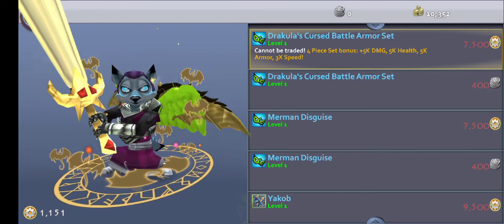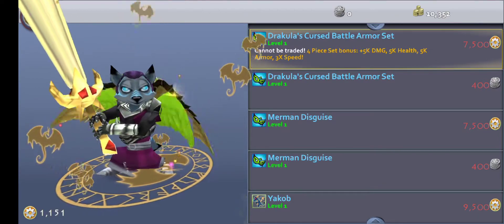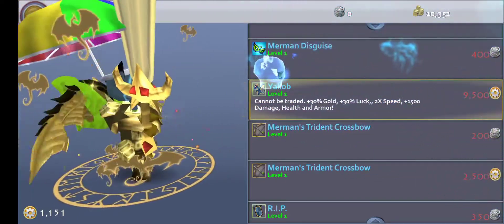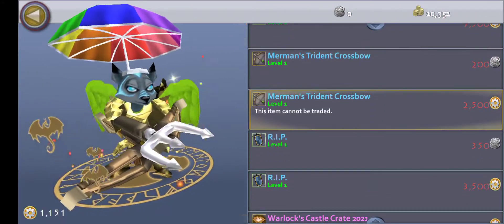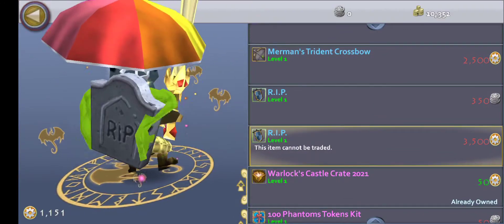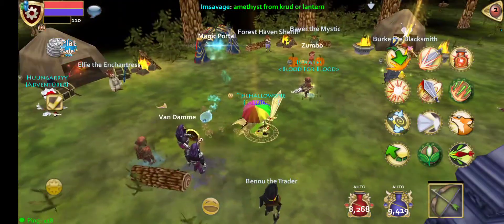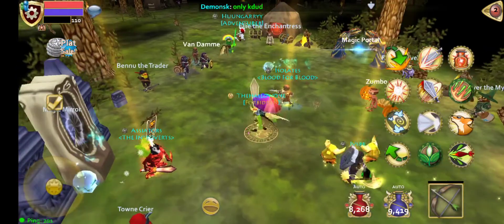If you do want the sets, it's going to cost you 7,500 points or 400 platinum. This set gives you 5k damage, health, armor, and 3x speed. The Merman gives you 4k of each and 4x speed. Yakob is the pet — it costs 9,500, which is ridiculous. You can get two of the weapons, the trading crossbow, for either 200 platinum or 2,500 points. Then this one is a tombstone, which looks amazing — it doesn't do anything, but it's really cool just to have. Those are the items you can get: the weapons, the pet, and everything else from the crates themselves. You can use crate keys or platinum — it is up to you.